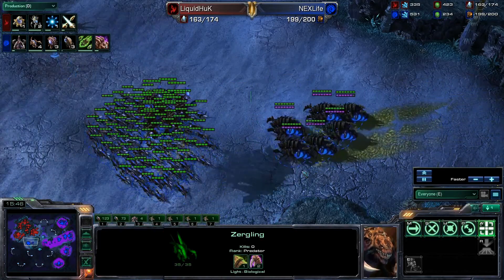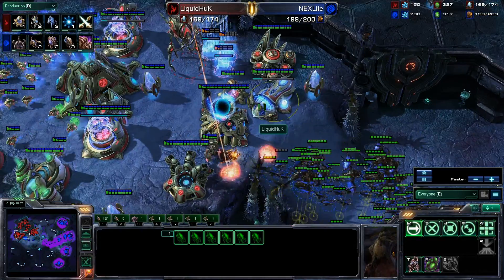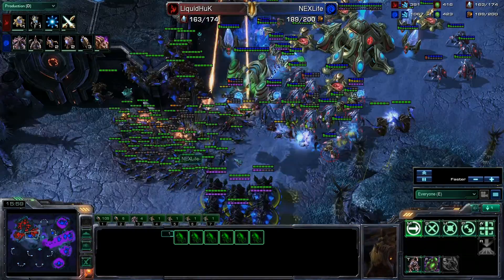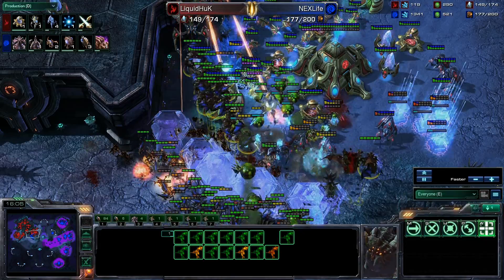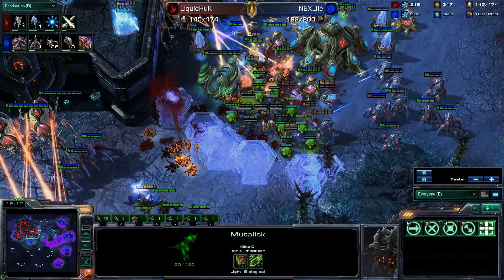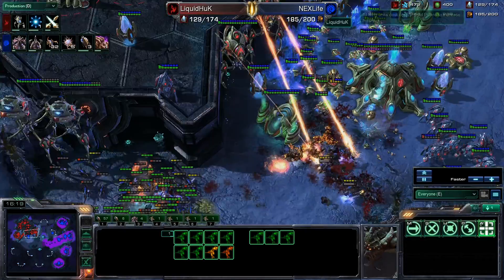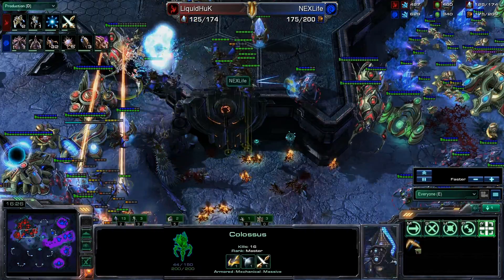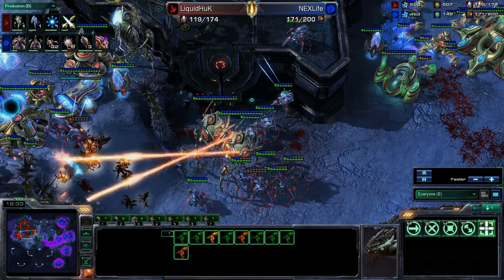An attack force here coming in by NextLife. He's got some infestors with a lot of energy — looks like six infestors. He's going to try to attack the natural, but that colossus is going to prevent any kind of zergling attack. These colossi are just all over the field, very well-placed by Liquid Huck, holding position. NextLife really needs to focus those colossi but is not focusing them at all with these mutas. He is doing a lot of damage though — mutas chasing down those colossi, trying to take them out to allow those zerglings to do the kind of damage they want to do.